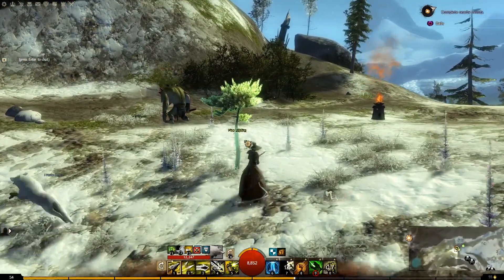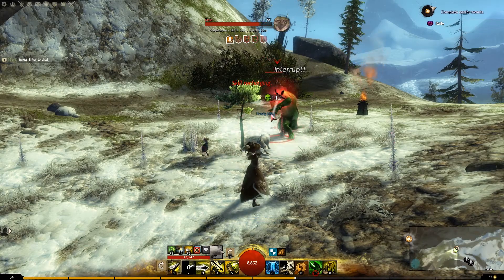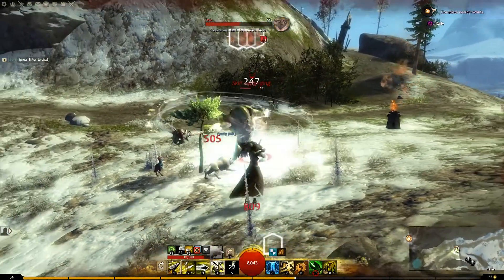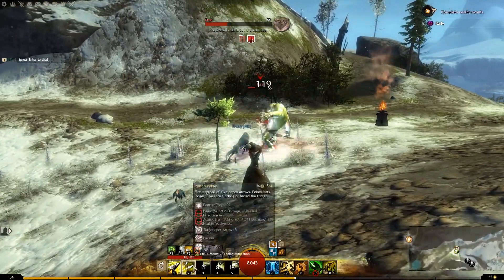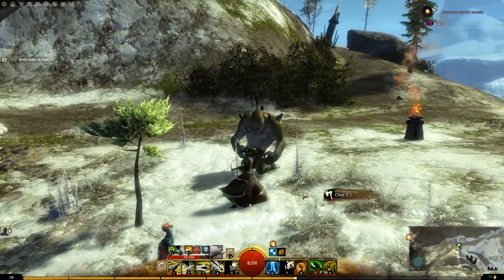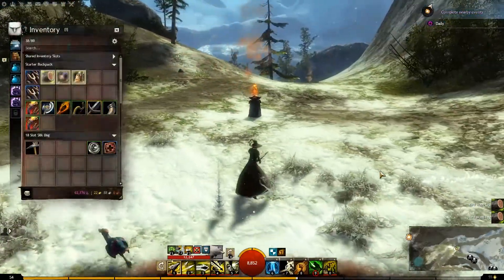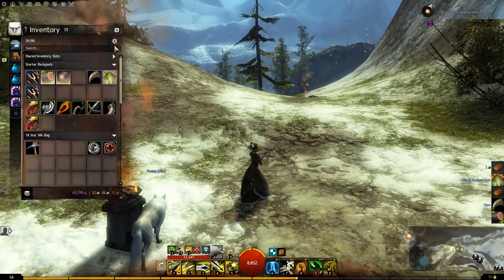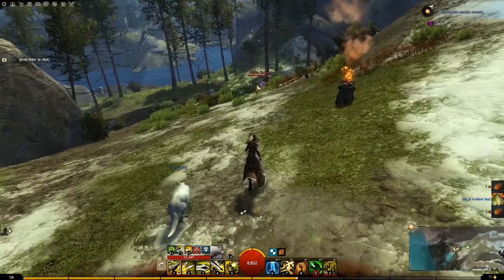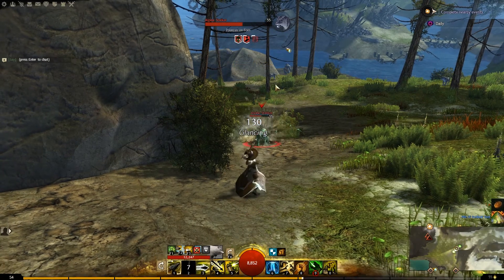I feel like I'm getting better - what do you guys think? Look at me dodging attacks! Using my F2 skill - doing all the things I'm supposed to be doing. Let's do our jump back attack - I like that one a lot. Chop this tree, chop chop chop. Let's open this up and deposit all materials. It looks like we're going to head into a new area here. Oh, we got some Alpine Stalkers - let's try to dodge those guys. I think these ones disappear - maybe there's a juvenile one. Maybe there's a juvenile one around here somewhere.